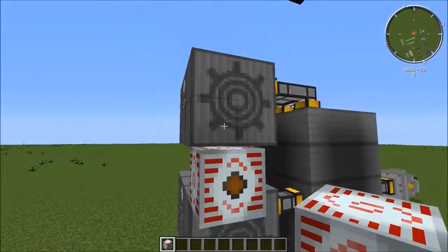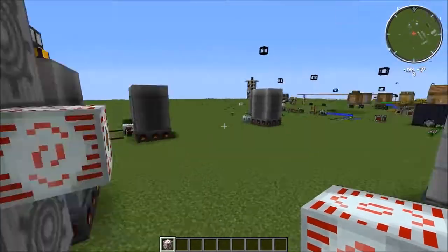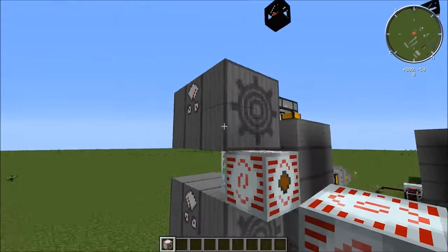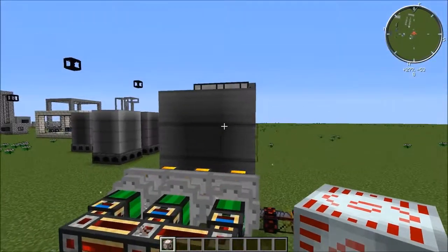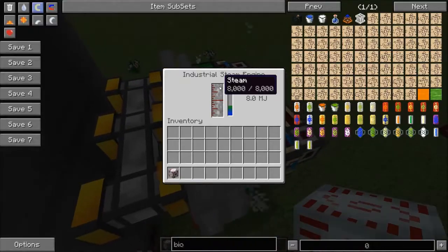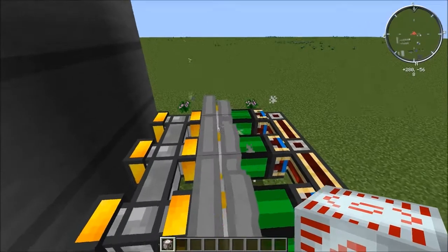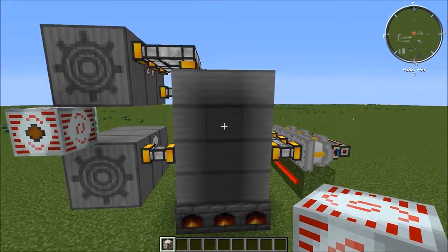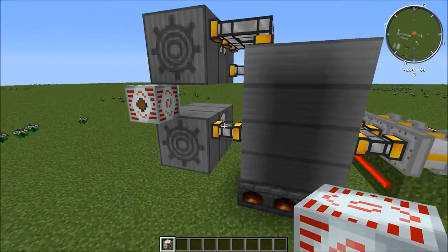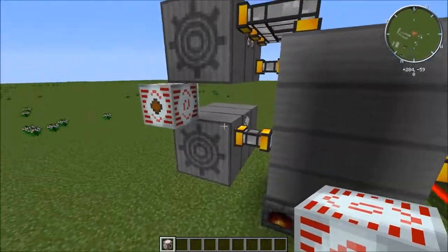It's not the greatest EU production, but if you've just got a few machines running, it is more than adequate. You can also run steam engines off the steam boiler. These are industrial steam engines — they output 8 MJ at full steam, as you can see they're all at full steam. So it's a great way if you're just trying to produce EU and MJ at the same time in the same place — this is probably one of the good ways to do it.